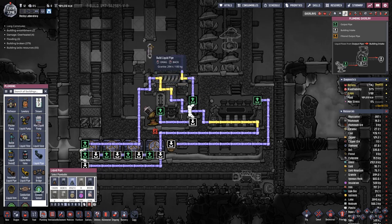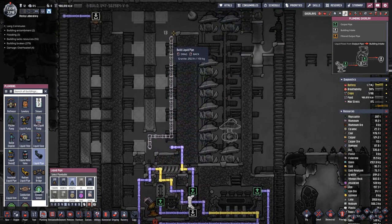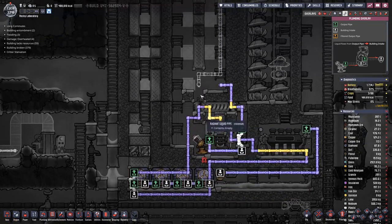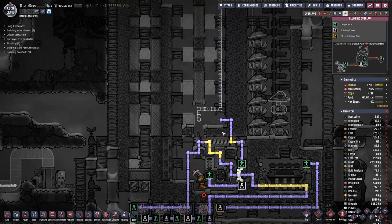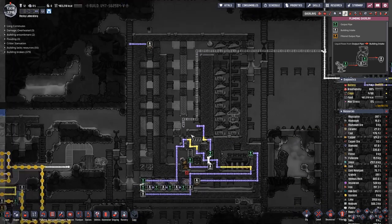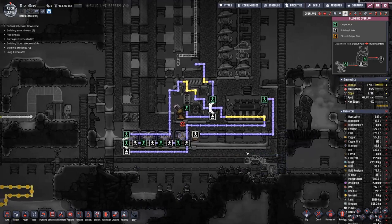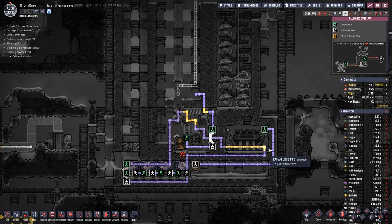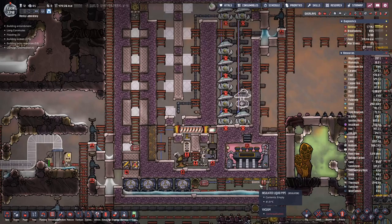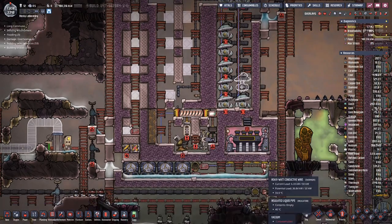We can fill in the supercoolant. Let's do the pipe first and then we can bridge over, and that's quite nice because here on this level we also have to fill the gap with supercoolant. So we can break the bridge, go there, and reuse the pipe. Let's get that finished. In here we have the hydrogen so we can break this bridge.